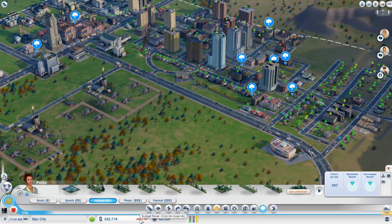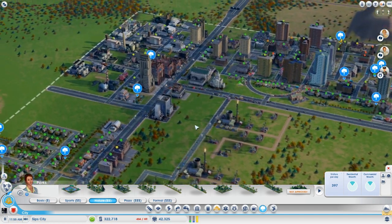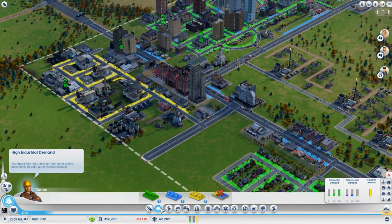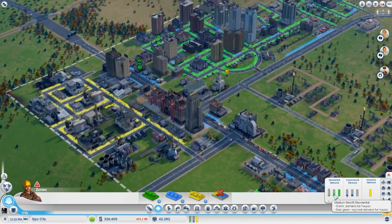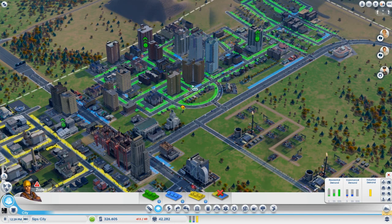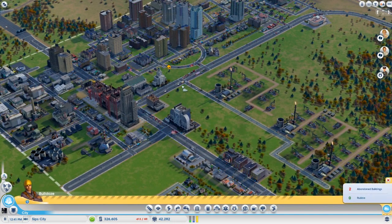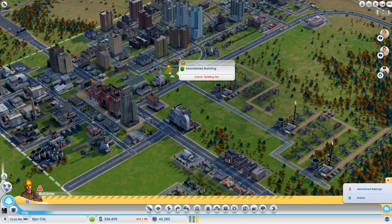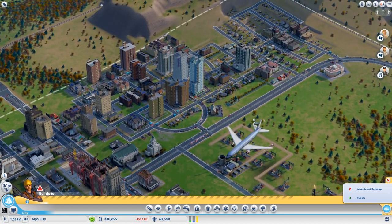We really need to work on getting our money per hour up now because it keeps dropping. We've got high industrial demand. We've actually brought down low wealth and medium wealth demand substantially through making things so high density. 42,000 people right now living in Sip City — that is nuts. And it looks like the Barnes residence has been evacuated because of the fire, so we're going to knock it down. Sorry Barnes family, but it's just the way it goes.